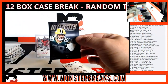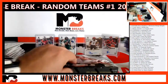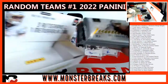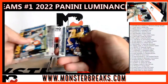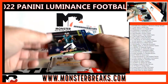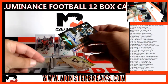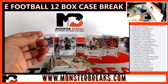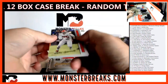Then we have an AJ Dillon relic Intensity, followed by a Joe Burrow. Two boxes left! Justin Jefferson numbered to 35, followed by Hurts blue. Then a Ty Chandler that goes to the Vikings - Ty Chandler rookie auto, Vikings have hit a ton in this break. That's a lot of hits! And then a sheesh - Darren Waller. I'm 11 boxes in and I'm not missing these sheeshes!